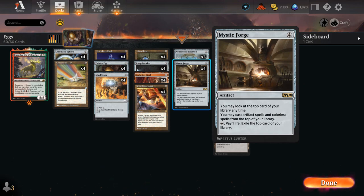Mystic Forge lets us take a look at the top card of our library at any time and cast artifact spells and colorless spells from the top of our library. So if we have a four-mana discount plus a Mystic Forge in play, we can often cast the entire deck in one big turn. Especially since if we hit a land pocket — the only card type we won't be able to play — we can still tap Mystic Forge, pay one life, and exile the top card to see the next one.